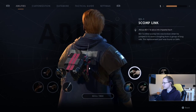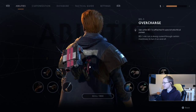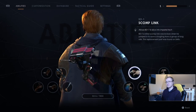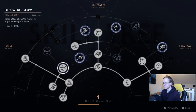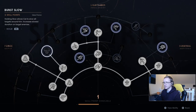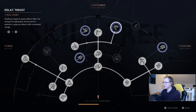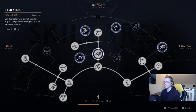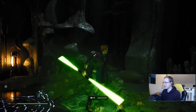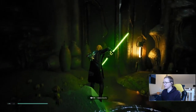Heals, overcharge, scomp link — all good. I can travel up and down zip lines. I don't think there's much I need to go through. I have one skill point saved. I've got slow targets all around me — I think I'm saving for that one. I do have some other abilities like the dash strike, but I haven't really used it because it uses up a bit of Force power. I would prefer if it didn't do that.